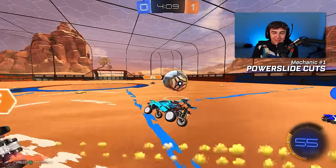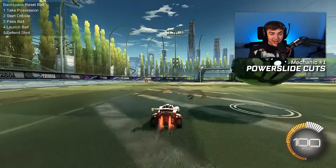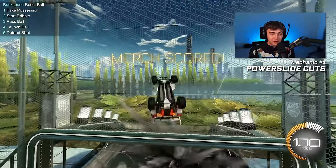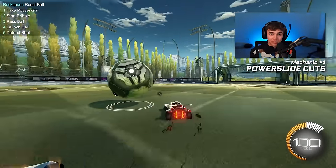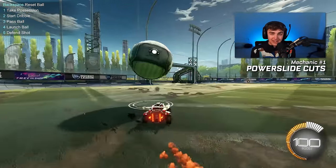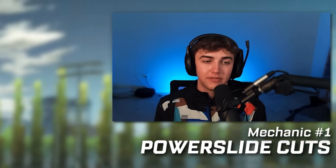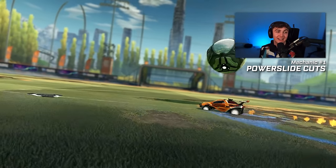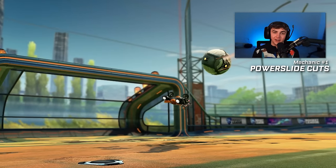Or if none of that works, at any point during a power slide cut you could just stop and go for a low 50-50 and punish somebody who's early challenging you. Unlike a carry where you're committed, dribbling on angles and going for power slide cuts is such a low-risk, high-reward way to outplay opponents. People just don't know how to defend this stuff because everybody's going for flicks and carries. So if you can learn this — by practicing the same drills I recommended for bounce dribbling and just driving around in free play, doing 180s around the ball, turning the ball 90 degrees — your gameplay is going to level up so significantly, you will be able to outplay players even through Grand Champ with basically no effort. My number one mechanic: seriously, if you want to rank up fast, learn power slide cuts and you'll be set.